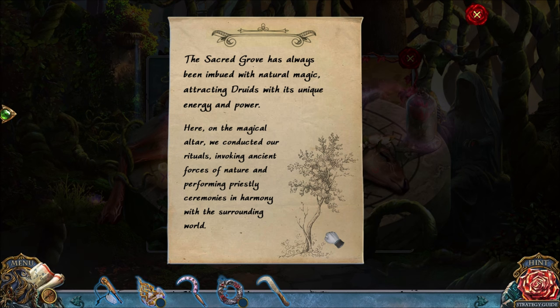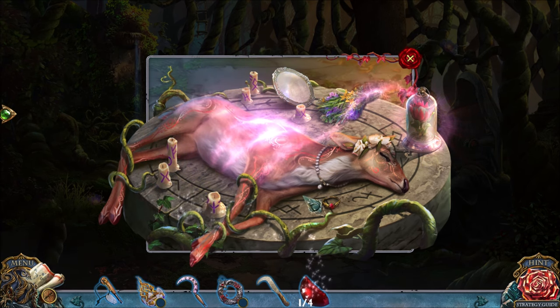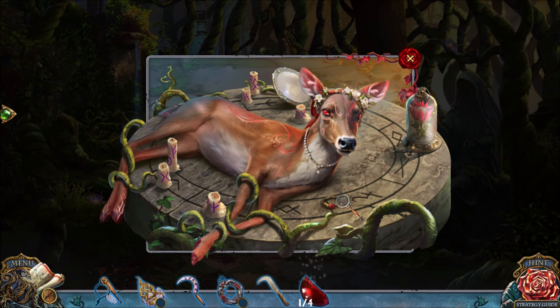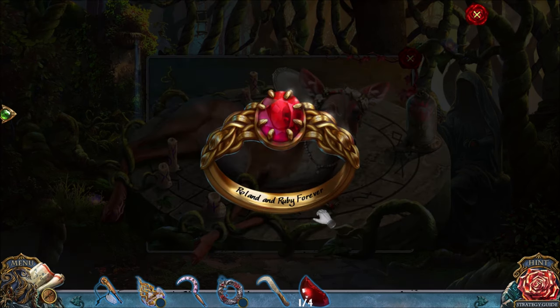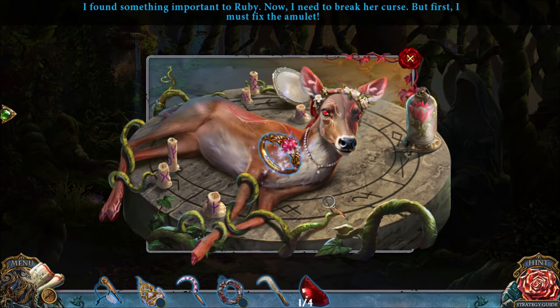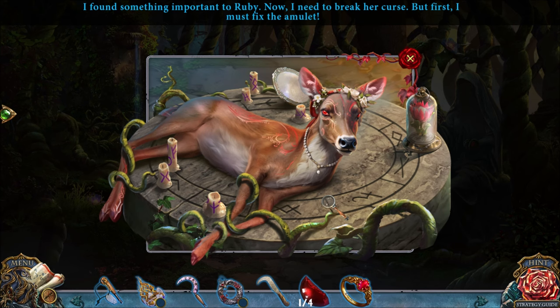THE SACRED GROVE HAS ALWAYS BEEN IMBUED WITH NATURAL MAGIC ATTRACTING DRUIDS. SO I'M GONNA GRAB THESE THINGS. Hi, Ruby. SHE IS TIED DOWN, THOUGH. OH, AND HERE'S A MAGIC ITEM. I FOUND SOMETHING IMPORTANT TO RUBY. NOW I NEED TO BREAK HER CURSE. BUT FIRST I MUST FIX THE AMULET.